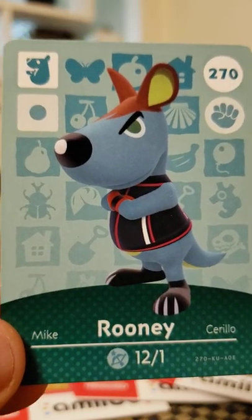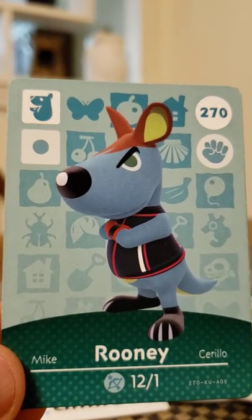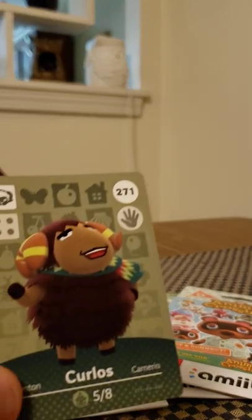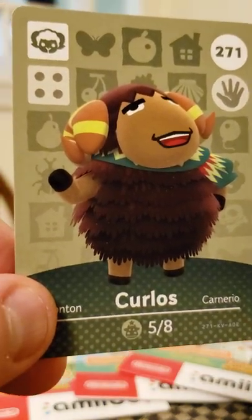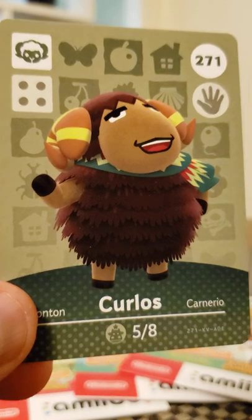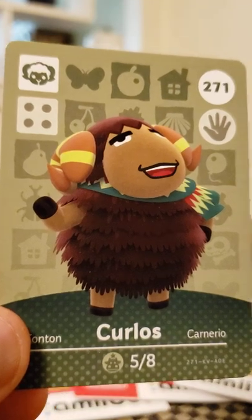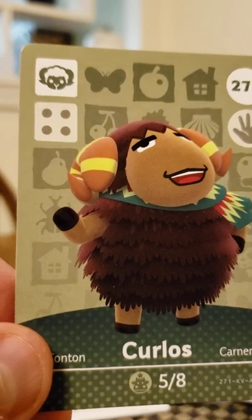And then really the only other amiibo card that I have actually brought onto my island — and of course, he really doesn't need any introductions. My boy, Curloz. Because he's the best villager in the whole wide world. Curloz is my absolute favorite villager. Say what you will, he's pretty amazing.